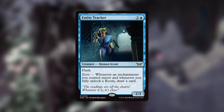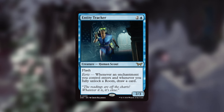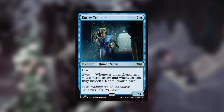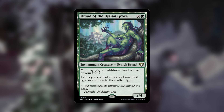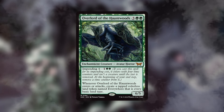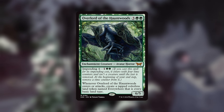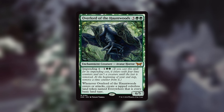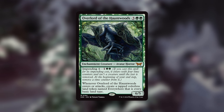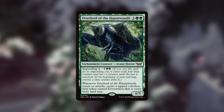Let's dive into ramp a little bit more, because we want to make sure we can cast all those spells and unlock all those rooms. Druid of the Elizan Grove will get us an extra land drop, and it is an enchantment too. Overlord of the Haunt Woods has a crazy impending cost — when it enters or attacks, create a tapped colorless land token that is every basic land type. This is extremely good in a five-color deck for color fixing, and it's still an enchantment whether cast as a creature or by impending.